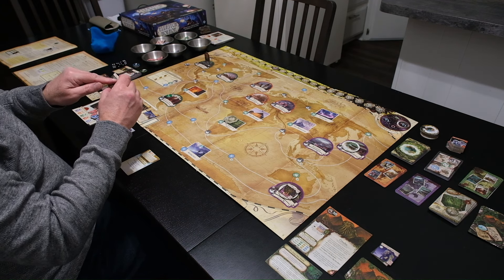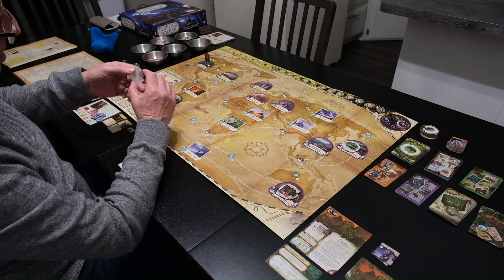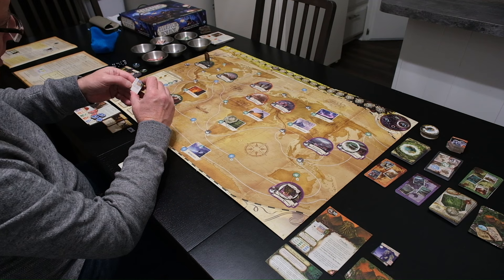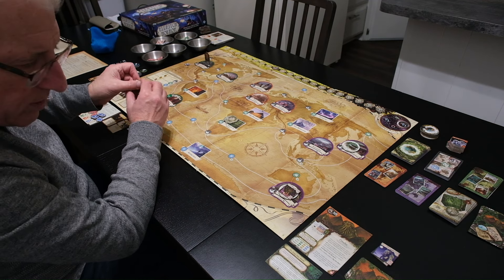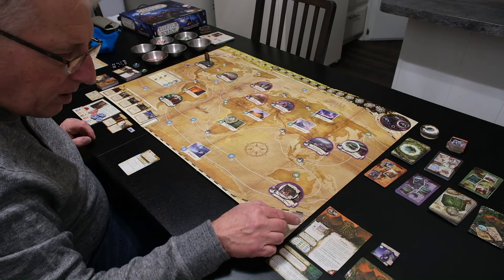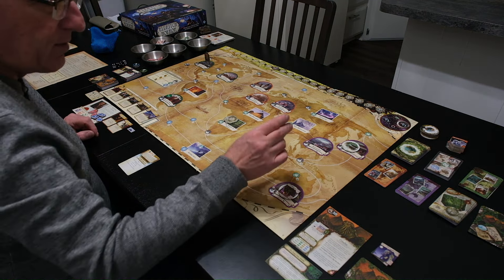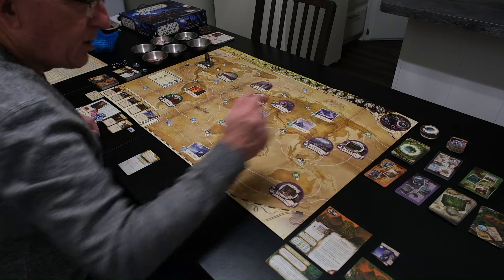Then we spawn a gate — Tokyo gets one. Because of the spawn, I also have to spawn a monster there. We spawn a cultist, which has a green marking indicating a spawn condition. Using the cultist information on the ancient one sheet: I do a strength test, and if I don't pass it, he gives me one hit. That's it for that.